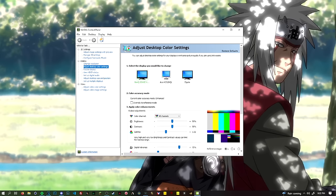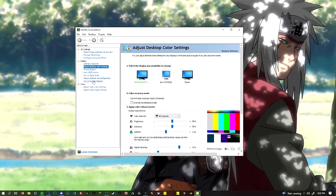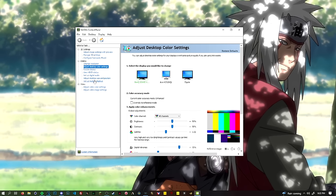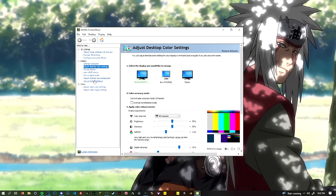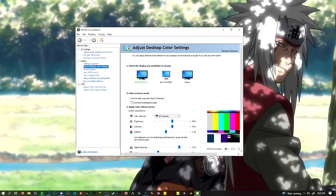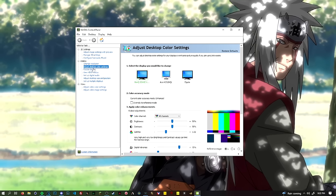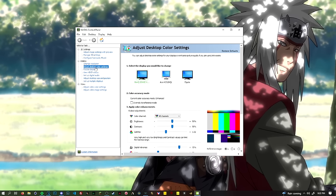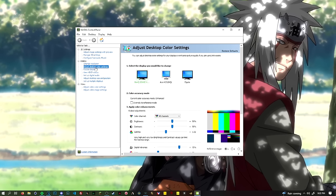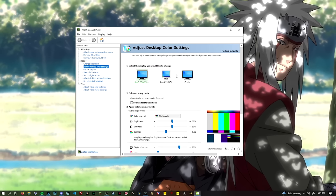Once you have your NVIDIA Control Panel opened up, you want to go to the Display tab and then look for 'Adjust Desktop Color Settings.' If you guys do have a laptop, you may not be able to see this, and I honestly do not know if this will work on laptops or not, but I believe some people have done it. So if you guys have done it on a laptop, please let us know in the comments below — spam it so we can all see it. I'll also make sure to put it in my pinned comment that I always have at the top of my videos. So click on 'Adjust Desktop Color Settings.'